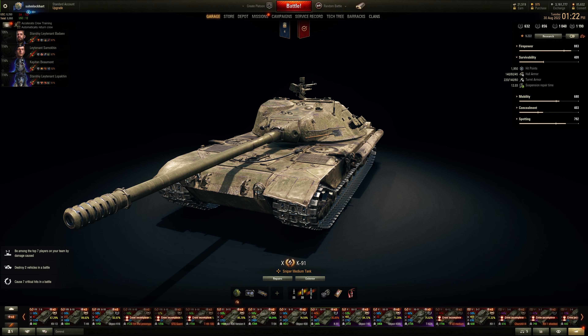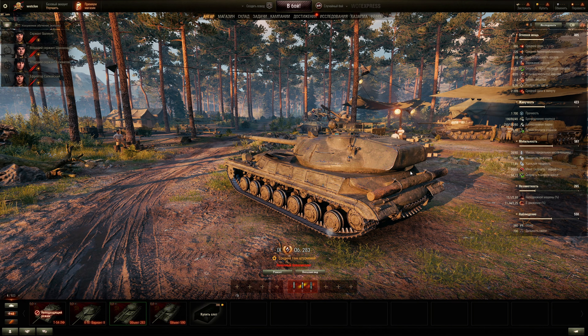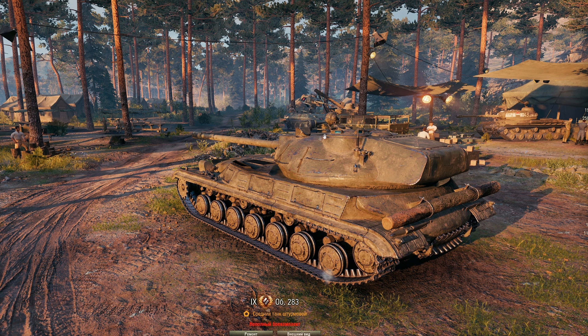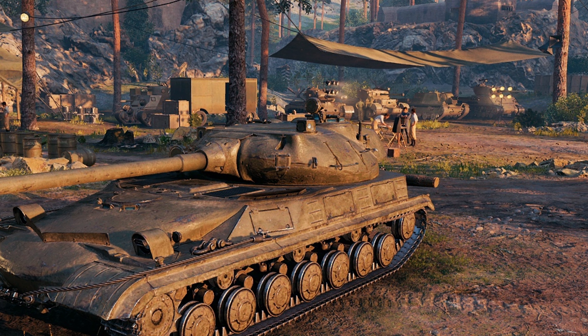The Object 283 is closer to an assault play style like the Object 430s. The rear of the turret is large — likely a counterweight — with stowage boxes that might be space armor. The hull appears V-shaped, which is good for side scraping even at only 80mm side armor, similar to the 907 at tier 10. The commander cupola is not too big, though there is a ridge, so you could get pinged on the turret roof.